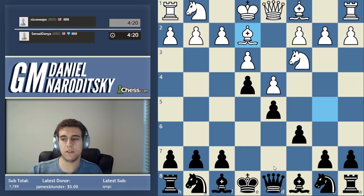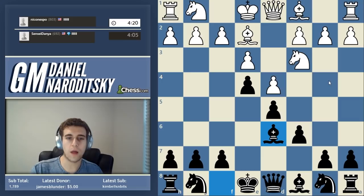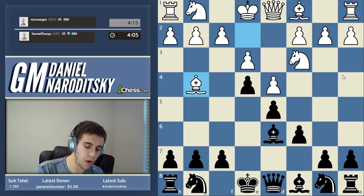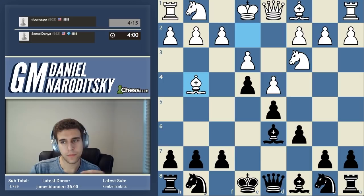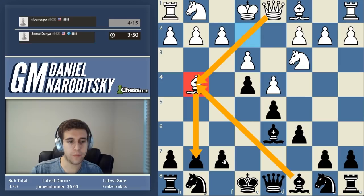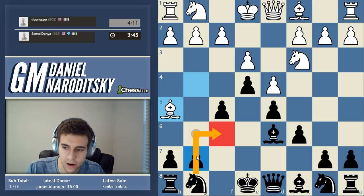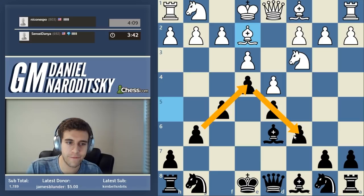Bishop d6 is right. A lot of people want to put it on b4 - I'll explain after the game why bishop b4 is not great. He goes bishop g4, and what he wants is that if we take the bishop, he gets his queen out to attack g7. Do we need to take his bishop? A lot of people are suggesting f5, which sends the bishop back - fantastic move. We could have also simply developed our knight to f6 and made him take our bishop.